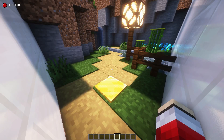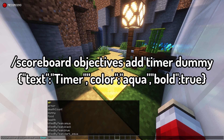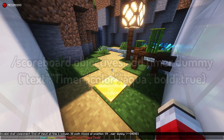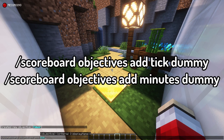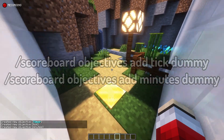Next, you're gonna want to add some scoreboard objectives. Type slash scoreboard objectives add timer dummy to add the timer entity itself. You can also add JSON brackets to customize the look of the timer in the user interface. Then add the tick and minute objectives by running slash scoreboard objectives add tick dummy, and do the same with minutes. These two basically let the timer run.